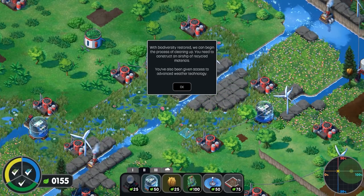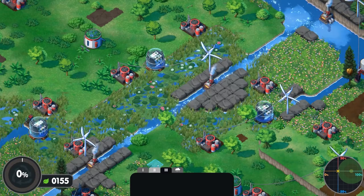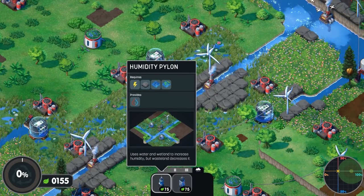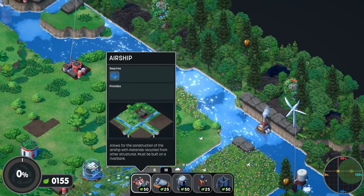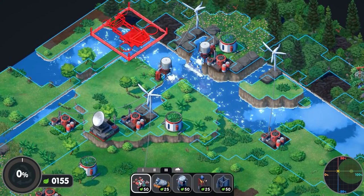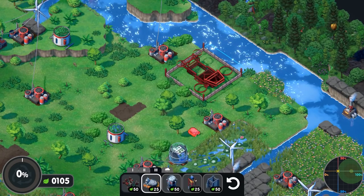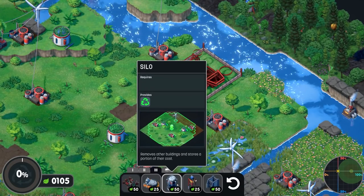With biodiversity restored, we can begin the process of cleaning up. We need to construct an airship and recycle materials. We're also being given access to advanced weather technology. So I need to bring these buildings back. There's a humidity pylon — so we can do that if we're trying to get this optional goal. We have airships that allow construction of the airship with materials recycled from other structures — must be built on a river bank. There we go, we've got one in.